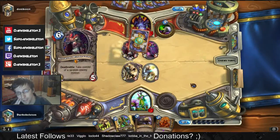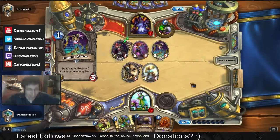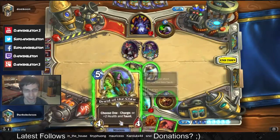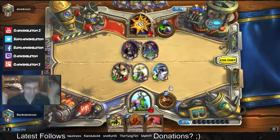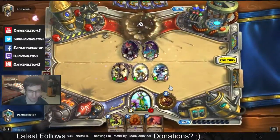I picked up the deck earlier today, streamed for a few hours, and I went from rank 11 all the way up to rank 7. I plan on continuing that trend tomorrow to see if I can maybe get to rank 5 or somewhere serious where the best players are. I've been DarkSkeleton — I hope this gave you a good idea of how the combo ramp druid works. Let me know if you have any questions, and I'll catch you all next time.